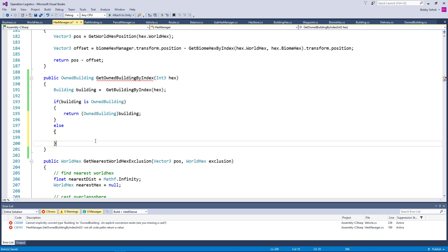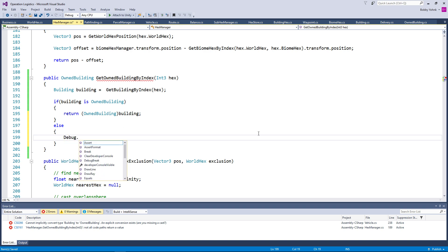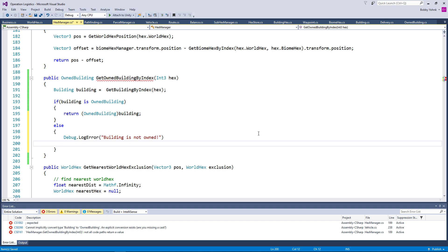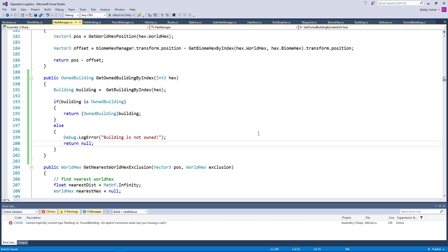So at that point, once we have that, we just need to do debug dot log error — 'building is not owned' — and return null. Okay, like that. Then once we have that, we would do: owned building building equals get owned building by index. And then we just need to check to make sure that it's not null.